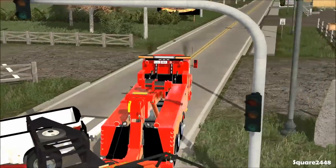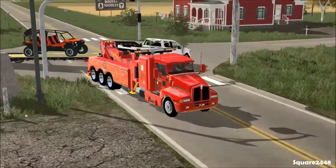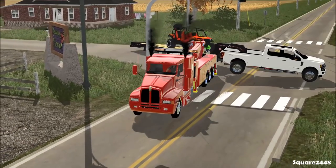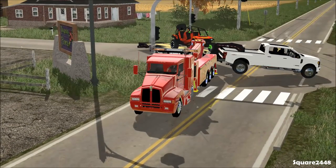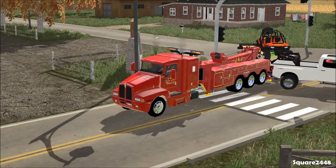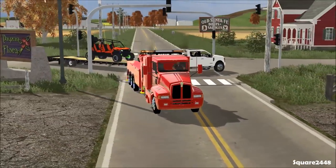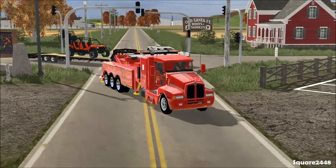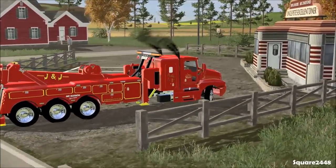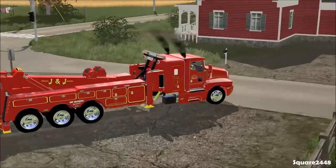We definitely have to be pretty creative here in getting this road open since this doesn't really want to work out 100%. Actually guys, we are getting it — we did that! We'll lower this down again and unhook. Look at that awesome 2017 Ford truck that just got in an accident — the owner definitely is not happy.